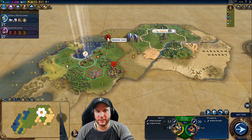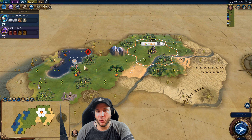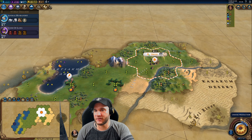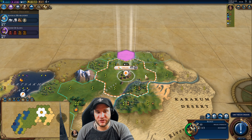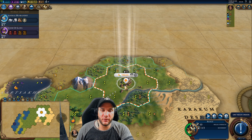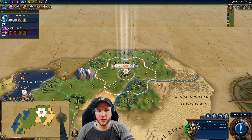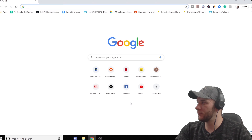We actually got lucky — the barbarian scout came up here so we'll move to zone him out and keep him away. Between our scout and the warrior we'll try to kill him or at least get experience for our scout. I do like to open greedy, so I'm going from scout into a builder to work these tiles. With our four-food production base, population is already growing fast and I want as many good tiles as possible.